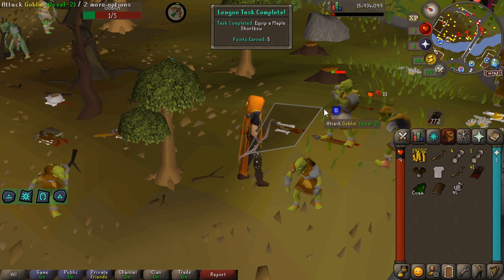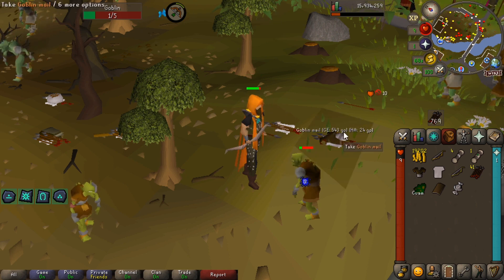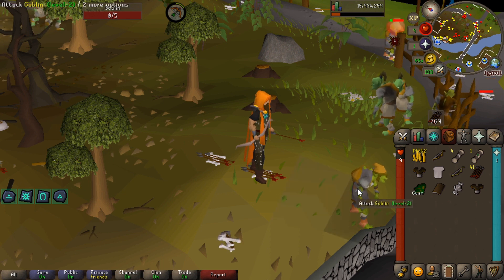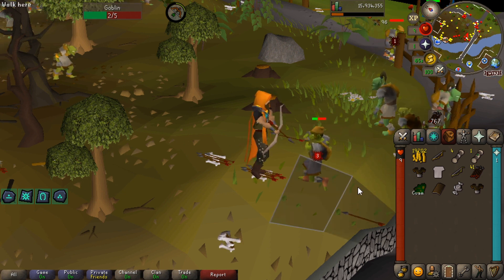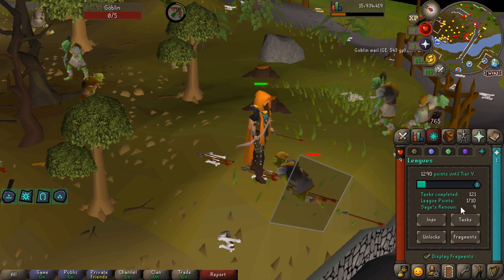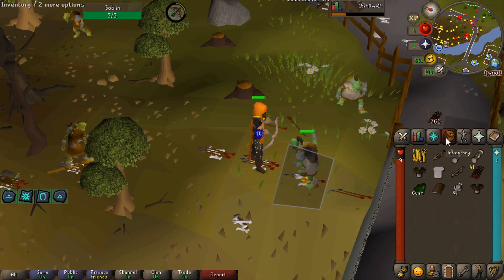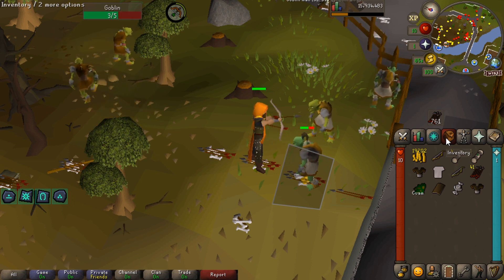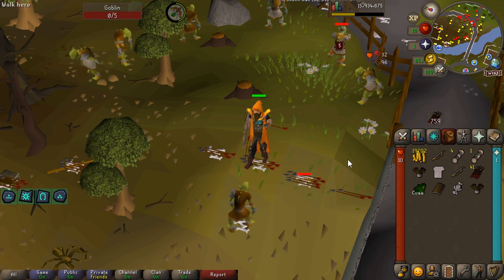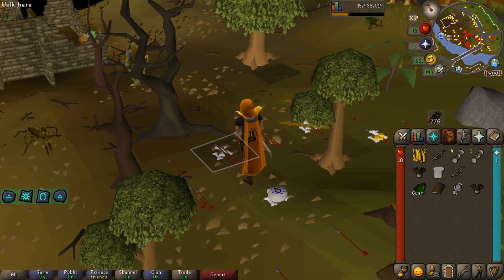Looking at the requirements — I think it's the Lost Tribe quest we need. We got our third goblin mail, and we need to do Goblin Diplomacy and Rune Mysteries — Rune Mysteries is another task. I was trying to cheese it and skip quests but I think that's a waste. So we need to do those quests to unlock the bone crossbow.